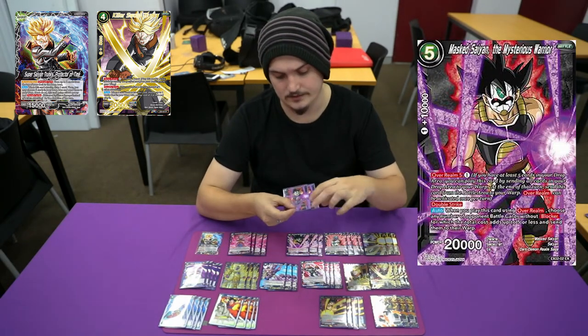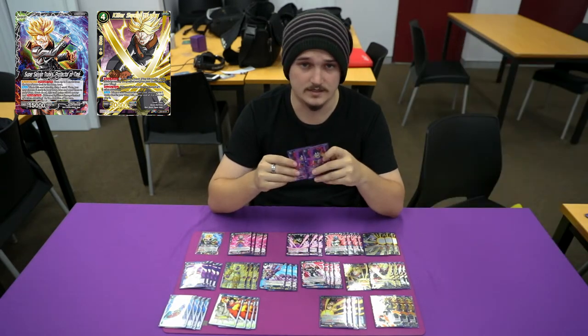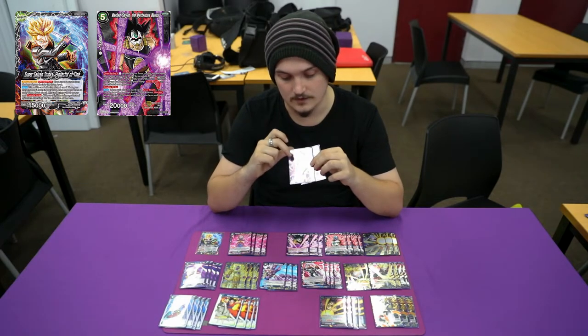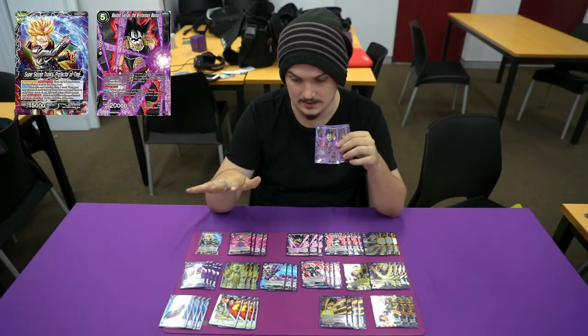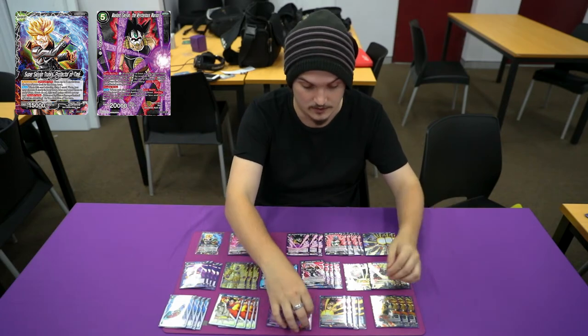I'm playing the Marseille line, only two though. These Marseilles are still one of the strongest removals in the game, hands down. You can overrealm for five, then pay one mana, and when it comes into the field, warp up to five. So it pops all your tokens and everything — very strong.